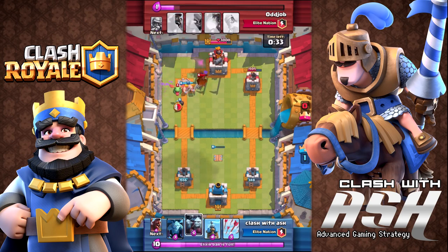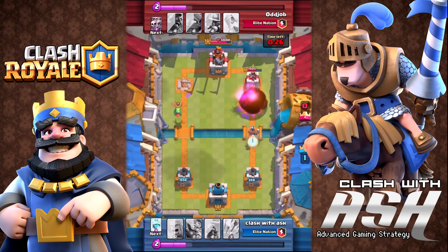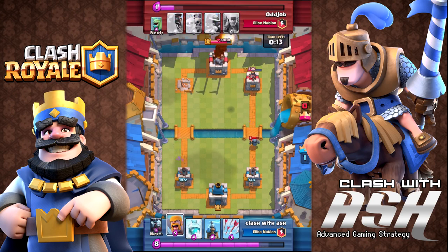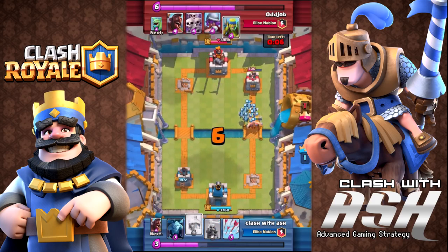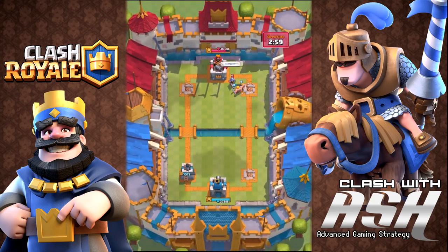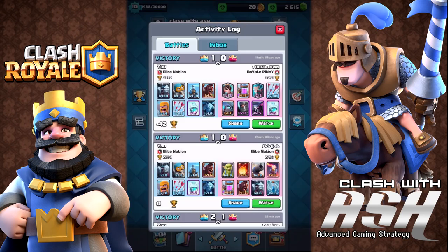You can play a lot of defense, and then when the timing is right, you can use your Barbarians and your Hog to get a nice push going in either lane. I knew he had the Fireball, but I decided to test with the Minion Horde to see if it was up — it was up — but I was able to sneak in a Hog in the right-hand lane. I pretty much secured the victory by this point. The Barbarians are a great card in this deck as well, and I love having the Minions and the Minion Horde in the same deck. Here was a two-crown-to-one victory. We'll go ahead and play another match against Oddjob — on this second match, he actually switched up his deck.